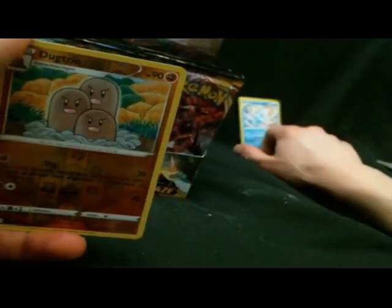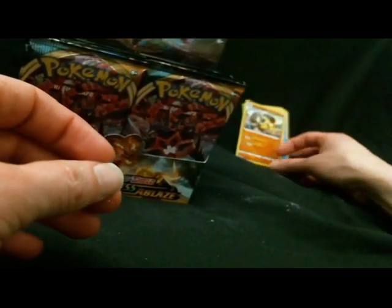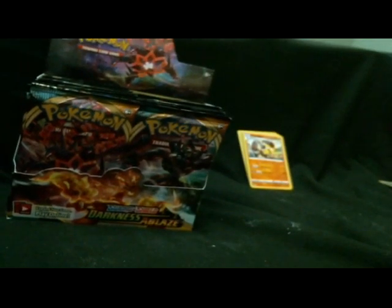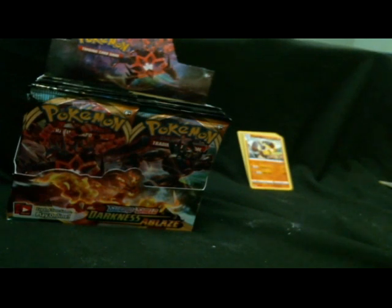It's a Nuzleaf. Dugtrio — a very angry looking reverse Dugtrio. And Diggersby is the... bleh. Hammer in and land crush, alright. That Diggersby — like that.